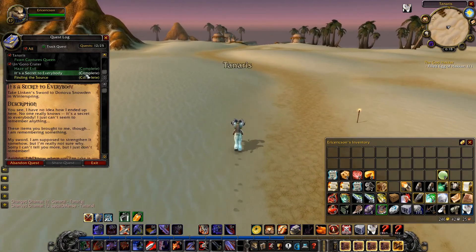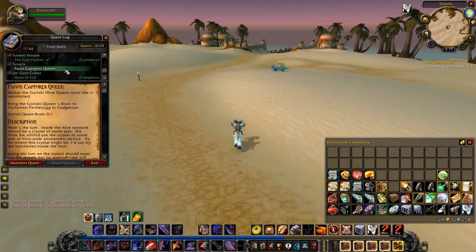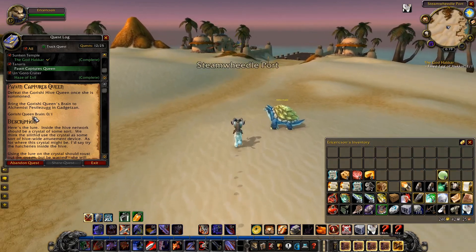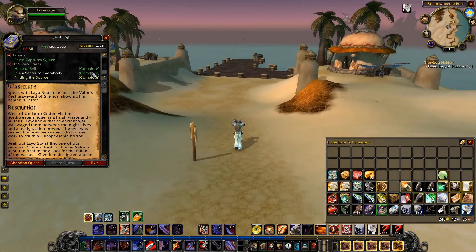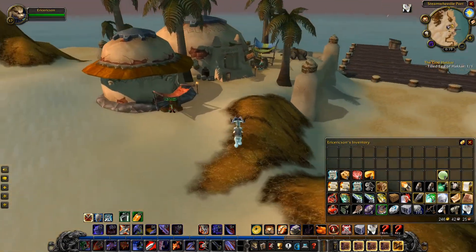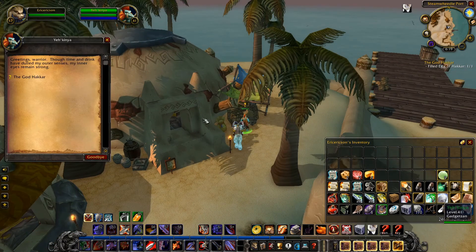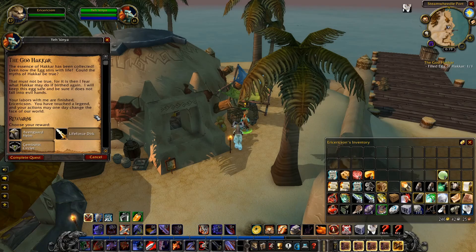After this we've got a few quests to turn in and do in Un'Goro Crater. We've got the Haze, we gotta go to Winterspring, and we've got the Queen Brain to go to Silithus. We can also see if we can get the last handful of Blood Petal Sprouts to turn in that quest. The NPC asks: have you defeated the Avatar of Hakkar, Eric Erikson? Has his essence empowered the egg I gave you? The essence of Hakkar has been collected — even now the egg seethes with life. Could the myths of Hakkar be true? The NPC fears what Hakkar may do if birthed again. Maybe you should have thought of that earlier before we went through this whole thing.